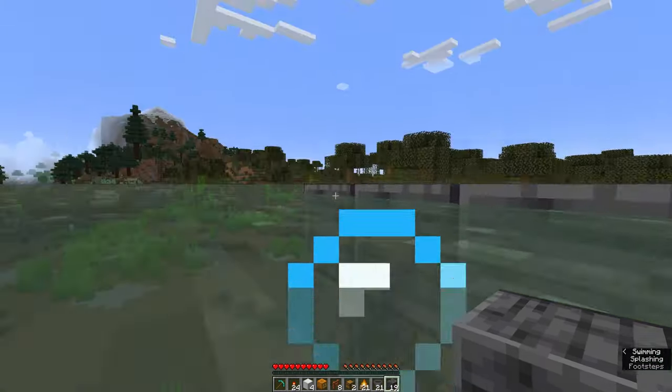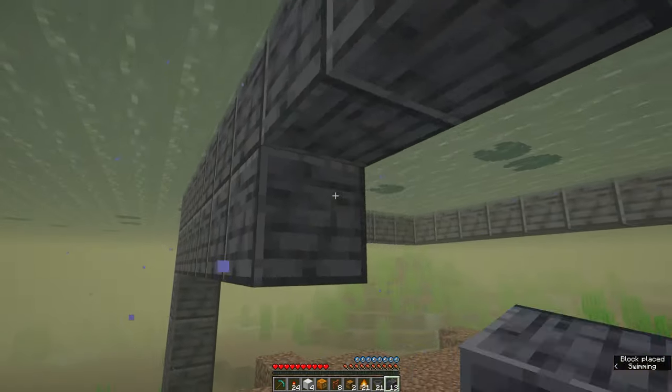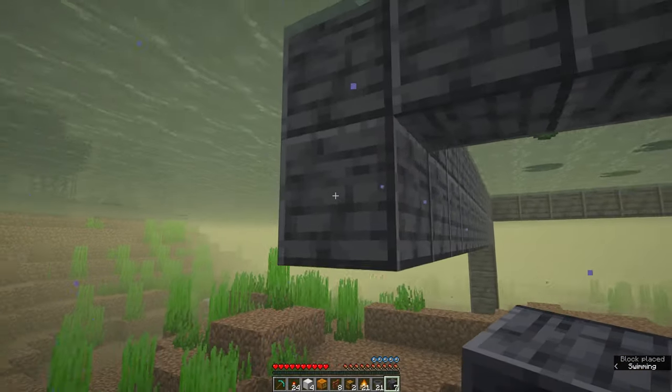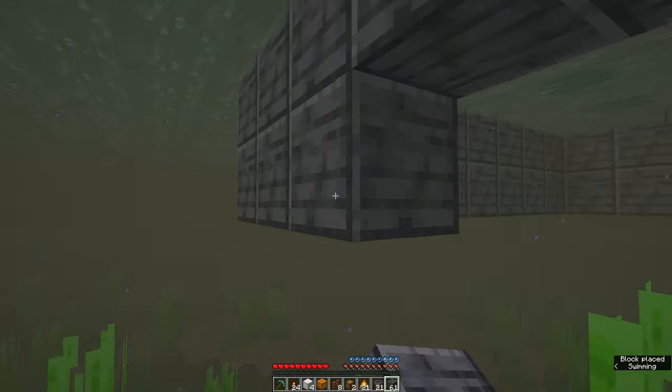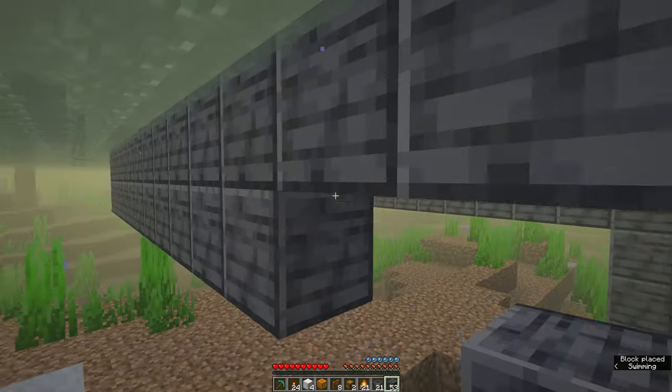The next step is to jump into the water and you want to repeat this one block below like so. Make sure you remember to surface every now and then to breathe.